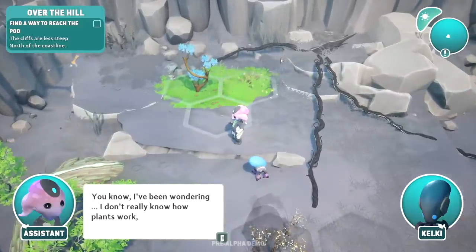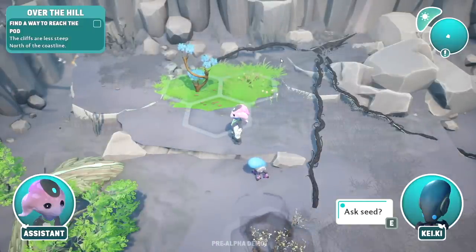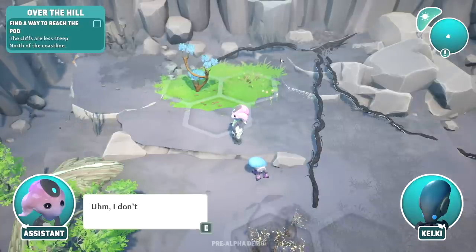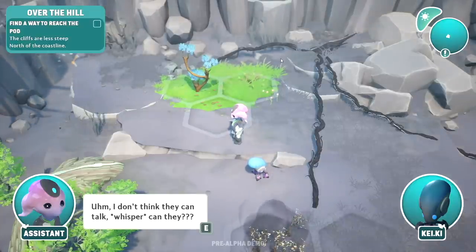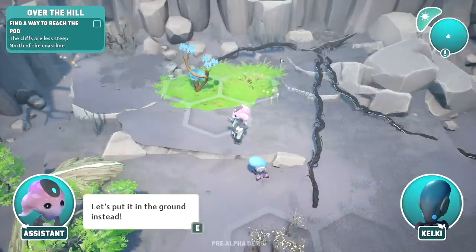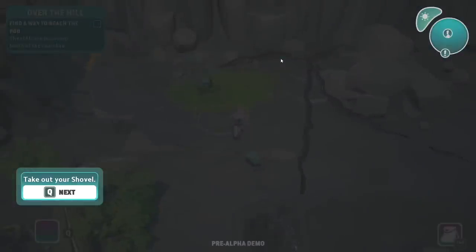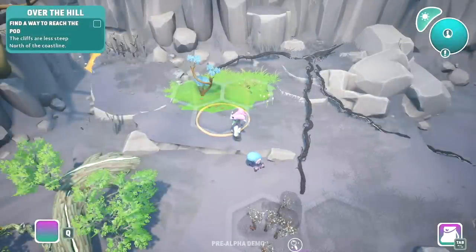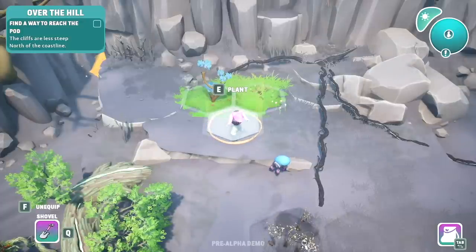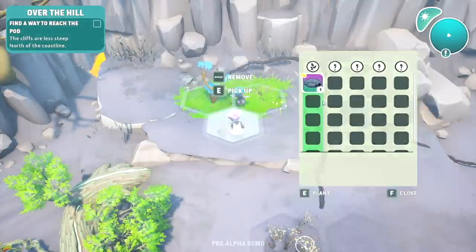I just love that it's so gratifying when you pick something up and a bunch of stuff grows. 'I've been wondering — I don't really know how plants work, but there's a way to grow them, right?' 'Ask seed, Cakey.' They come from a planet where everything was already dead. 'I don't think they can talk — whisper? Can they?' Oh my god, so cute. 'Let's put it in the ground instead.' I love an alien that just doesn't know stuff.